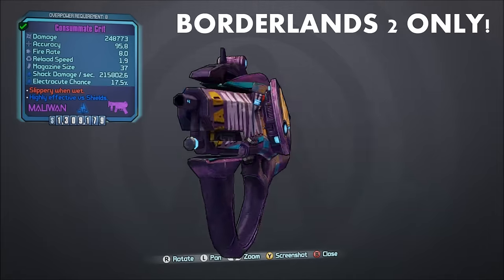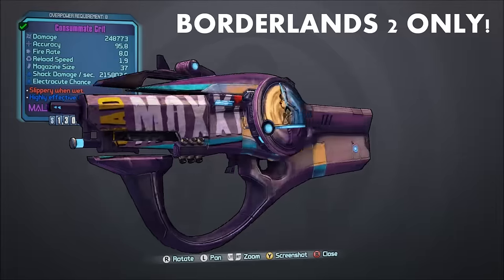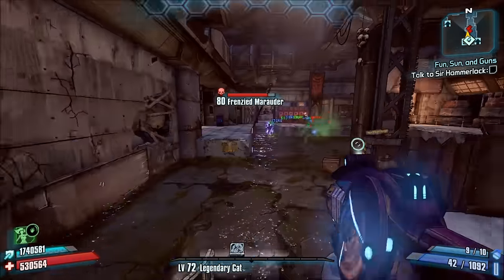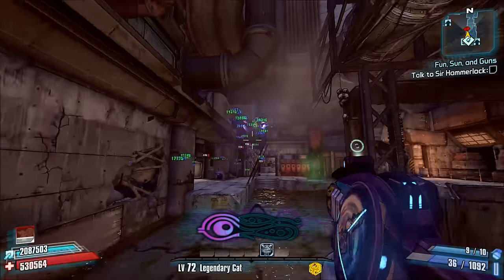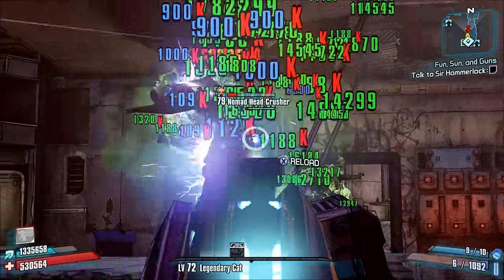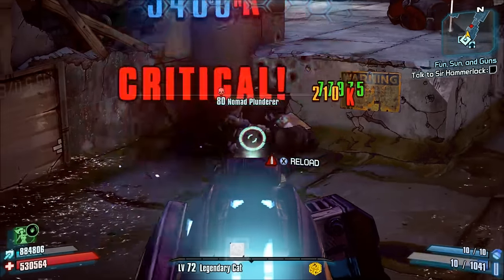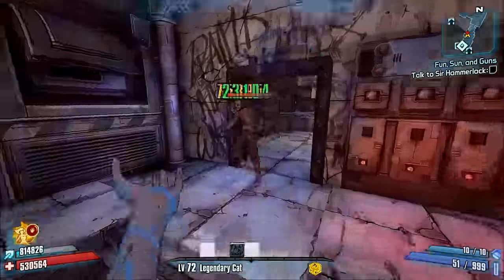Number 10: the Crit. There are probably some people that are really pissed that I put this gun on this list. Not to plug my own videos or anything, but I put the Crit SMG on the best shock weapons list. The truth is the Crit is actually a pretty decent gun as far as stats and abilities go. Unlike the Good Touch or Bad Touch, the Crit has improved base damage and also has a much improved critical hit modifier. The other advantage of the Crit is that since it's also a Moxxi weapon, the player is healed for a portion of the damage dealt to enemies.